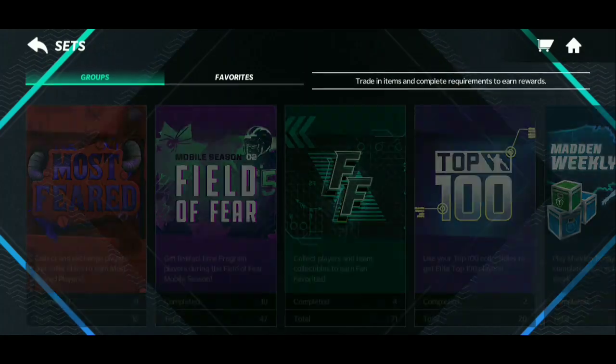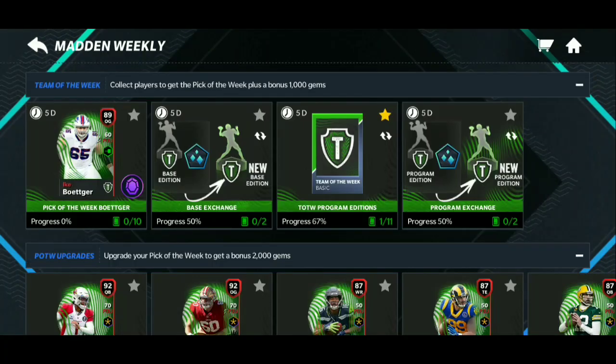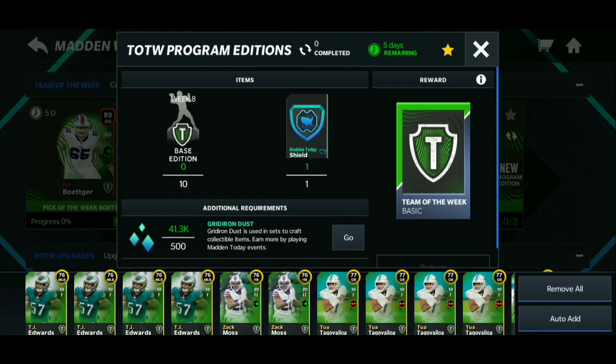Let's get right into the video. Head on to your sets, go straight to the Madden Weekly, click on that, and there's this set right here — Team of the Week Program Edition. This is the set that will help you make millions of coins throughout basically the beginning of your Madden Mobile season until the end of Team of the Week.